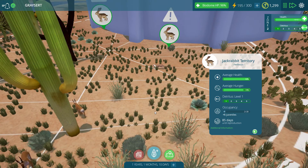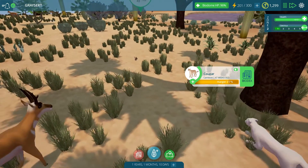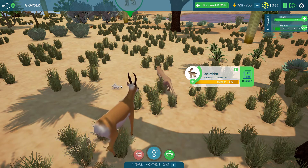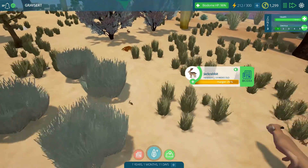And it looks like this cougar - maybe stalking around here. I'm not sure what they're doing, the hunger is at 77%. Could they be going for this little tiny jackrabbit? Let's see - nope, leaving that jackrabbit alone, leaving the pronghorn antelope alone, even that jackrabbit alone.